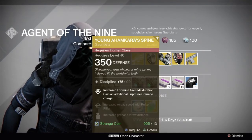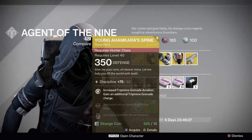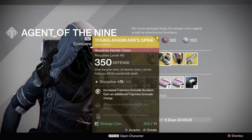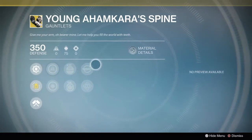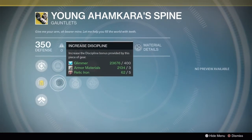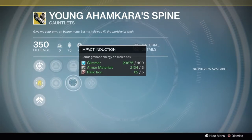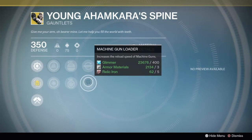We also have Young Ahamkara's Spine gauntlets for the Hunter — 350 defense with 50, 75, or 92 discipline. Perks include: increase trip mine grenade duration, gain an additional trip mine grenade charge, increase reload speed with pulse rifle, and increase grenade throw distance. We've got a discipline boost as well. Fastball, Impact Induction — bonus grenade energy on melee hits — pulse rifle loader, and machine gun loader.